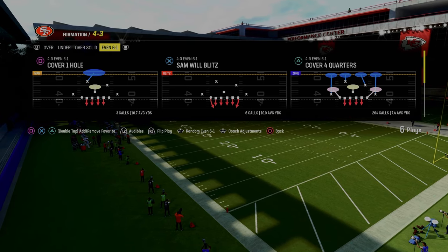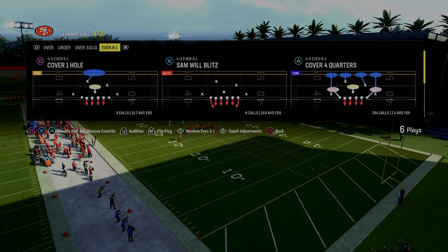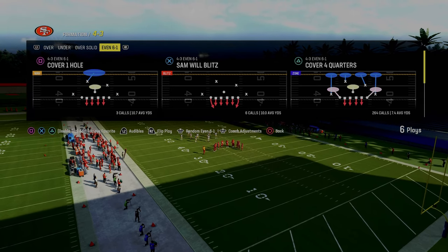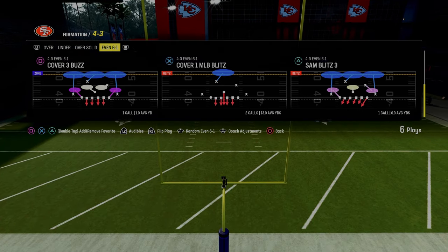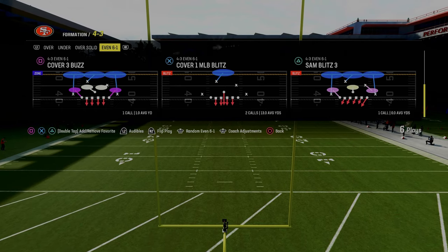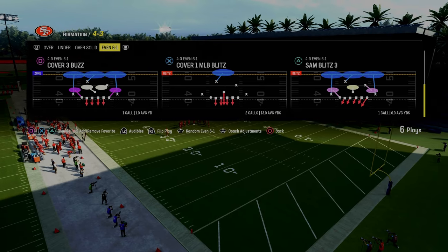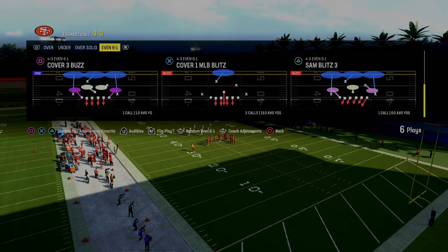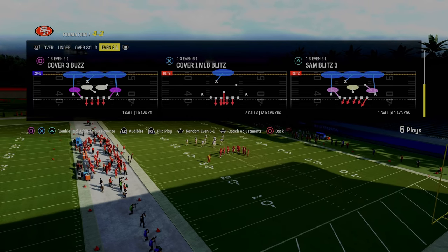It is only $10, and it actually gets you access to our dollar defense, which you can use with the Kansas City Chiefs playbook — it's what I'm in right now. It gets you access to everything, all of our offensive and defensive ebooks. We've got over 15 different offensive and defensive ebooks, and we have updated a ton of them throughout the year. So make sure that you're in the Patreon. The link's going to be in the description.